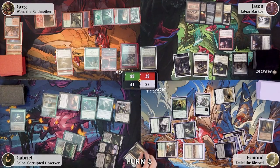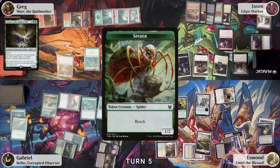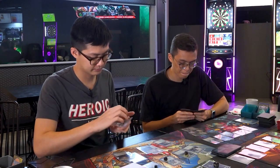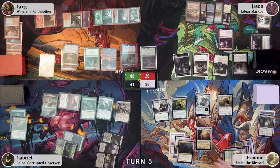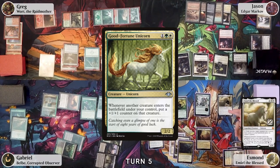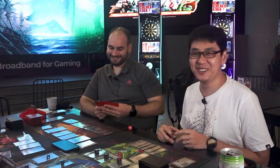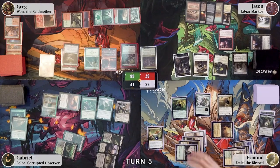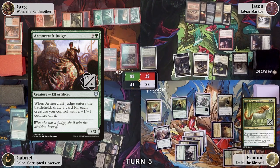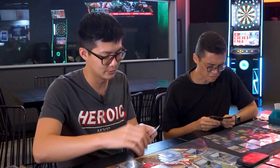At end of Esmond's turn, Gabriel taps two to cast Assassin's Trophy targeting The Great Hench. It's destroyed; Greg gets a spider and a Plains enters the field. Esmond untaps, draws, plays a Command Tower, taps three, and plays Good Fortune Unicorn — whenever another creature ETBs, it gets a +1/+1 counter. Emil's ability triggers, so Esmond taps one to give it an extra +1/+1 counter since it's a unicorn, netting it plus two counters. He then taps four and plays Armory Craft Judge, triggering Good Fortune Unicorn to put a +1 counter on it. The Judge triggers, drawing him five cards.